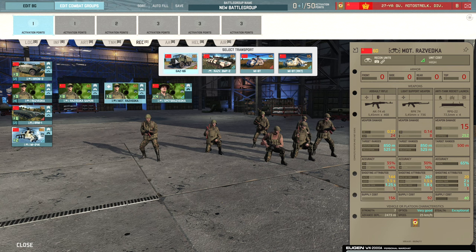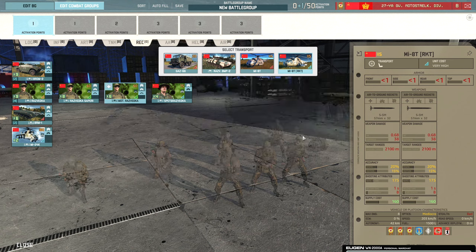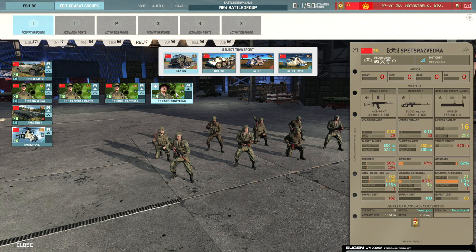Then there's the Mortal Razvedka, which can be brought in with the BMP-2 recon — a BMP-2 with good optics, though still mediocre stealth. There's also the MI-8T without rockets, and a variant that does have rockets on the side — actually a decent transport option since you get that rocket helicopter for support as well, though it has no ECM and only about eight health so just a couple of man-pads will shoot it down. Then we have the Spetsnaz Razvedka, which are very, very good. They get seven AKS-74s, a Dragunov, an RPG-26 for AT, exceptional stealth, very good optics, and the GSR trait so when stationary they get extra optics pushing them to exceptional level — essentially exceptional optics and exceptional stealth combined.